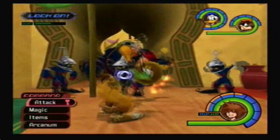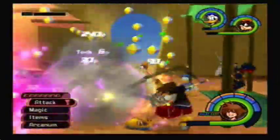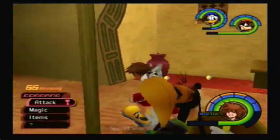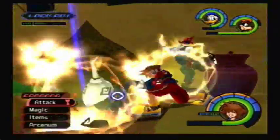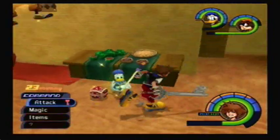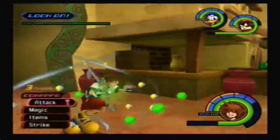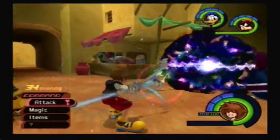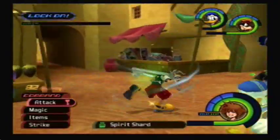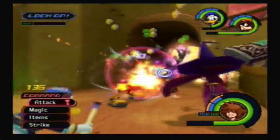Spirit Shards are dropped by Soldiers and Large Bodies. After Hollow Bastion is sealed, all the enemy locations change, and I'm pretty sure the only place you can find Soldiers and Large Bodies is here in Agrabah. Just head on over to Agrabah and take them out. They're fairly common items, so you don't have to kill that many to get all the Spirit Shards you need. In the second room there are even more Large Bodies, and gravity is always your friend because Large Bodies have tons of health. This is where you find Spirit Shards.